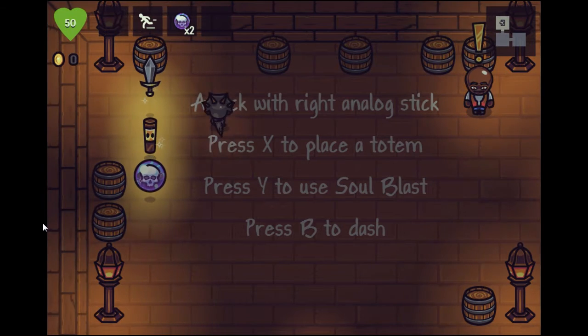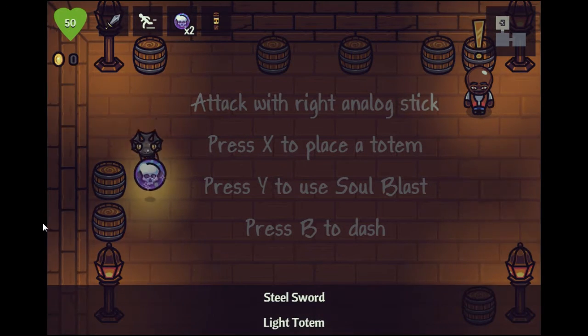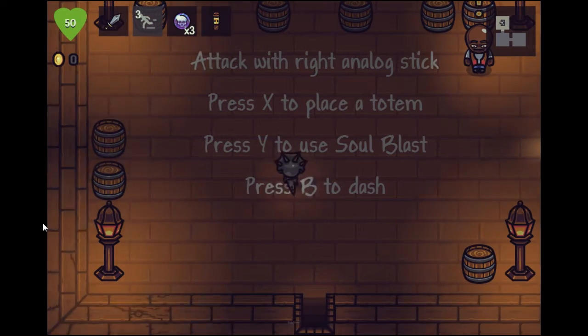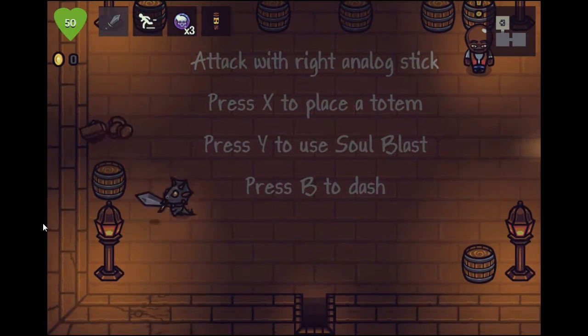Here are the weapons - I gotta pick them up. So we've got a totem and a nice little dash. That's cool. Let's just break the barrels then. The good thing about this game - and I'm probably going to say it a bit too early - is that there are villagers you can kind of save.